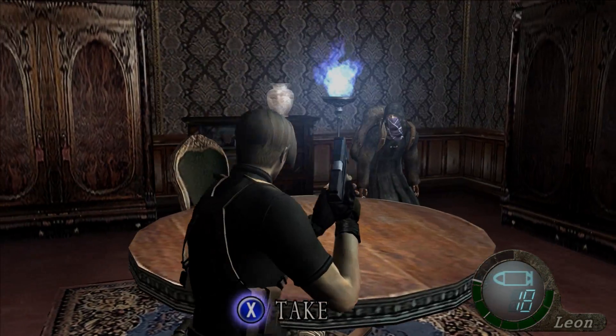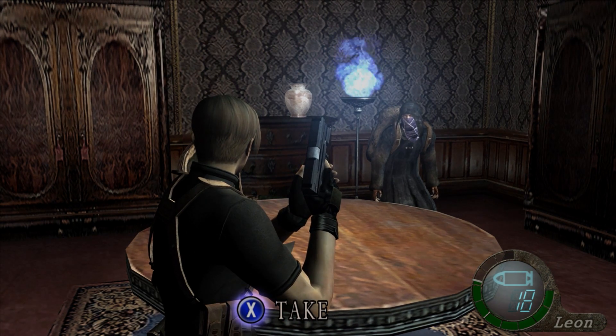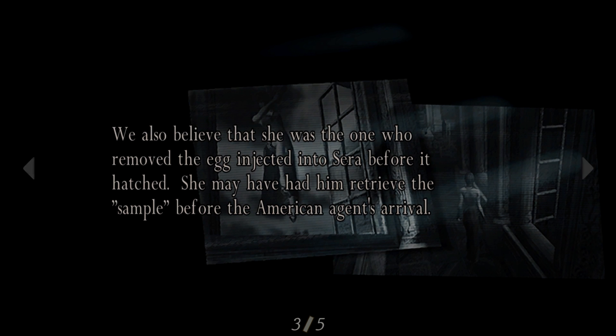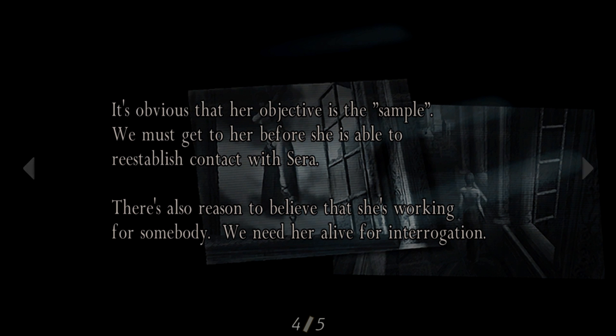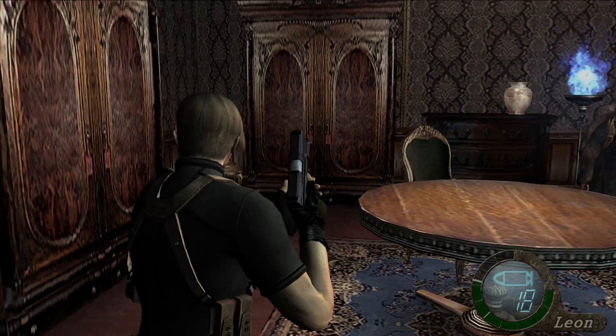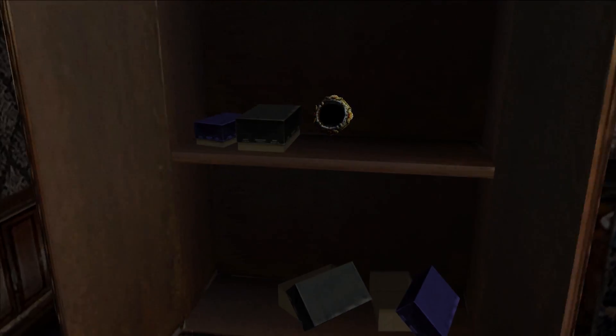There's some stuff to loot around here, and a document to read. Why do my videos always start out with these documents? Here we go. Female intruder. There seems to be a female intruder among us. We believe she's connected with Sarah. We also believe that she was the one who removed the egg injected into Sarah before it hatched. She may have had him retrieve the sample before the American agent's arrival. It's obvious that her objective is the sample. We must get to her before she is able to reestablish contact with Sarah. There's also reason to believe that she's working for somebody. We need her alive for interrogation. The female should be able to answer all our questions. After we have captured her, Sarah will no longer be of any concern. As long as we retrieve the sample, you may dispose of him as you see fit. At least that one wasn't quite as long as the last one, and there was some nice eye candy in the background, but it didn't really tell you anything new.